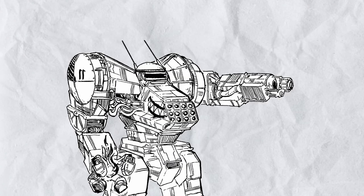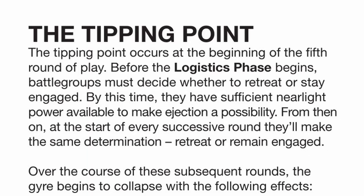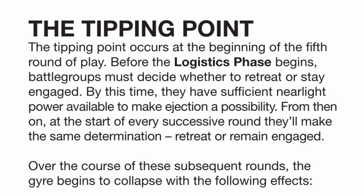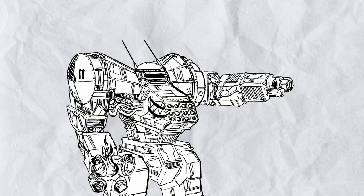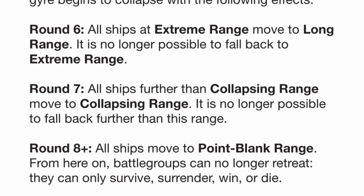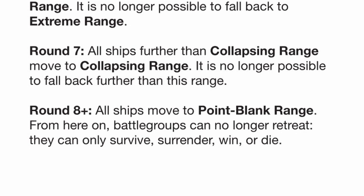But what if, due to luck or ill planning, a battle drags on longer than expected? In that case you should start worrying — at the logistics phase of round 5, right after rounds 3 or 4 that should have cleaned up a lot of ships, you have the option to retreat through near-light ejection, which could be catastrophic but is still better than being dead. Every logistics phase afterward, you can always choose to retreat, which you should, because things will get worse from this point onward as the gyre begins to collapse and the range bands you can move get smaller and smaller. At round 8, you can no longer retreat because everyone is at point-blank range — you can only survive, surrender, win, or die.